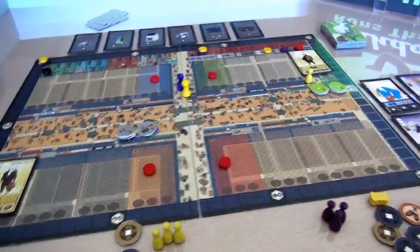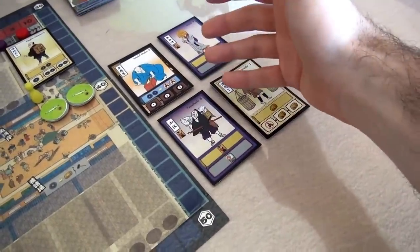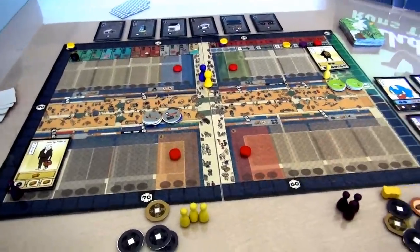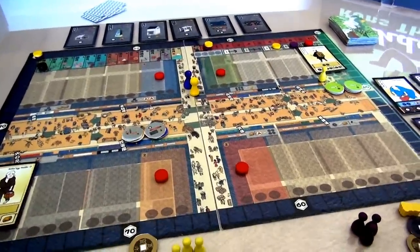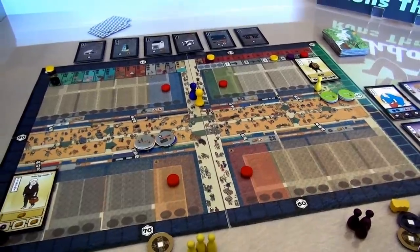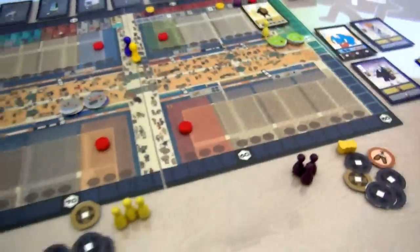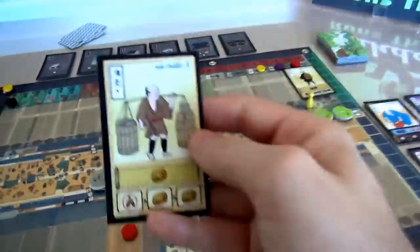Before I move my big marker three spaces - and I have to move exactly three - I have an option. The first thing I do is decide whether I'm going to hire one of these people to become an additional employee, or whether I'm not going to hire, in which case I can make four mon. I think I am going to take advantage of being first and hire this sake peddler, because he's the cheapest at only two bucks. I started with eight, so I'll pay two.